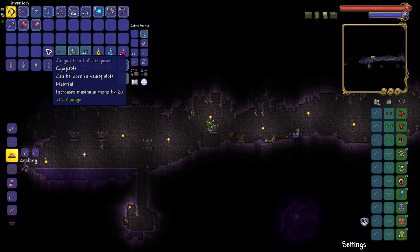But what you can do if you have a Crimson world as your main world, you can make a secondary Corruption world, go collect it there, and then go home.